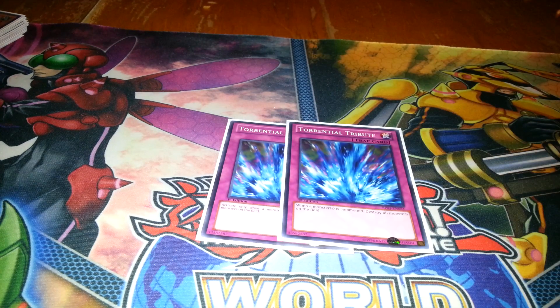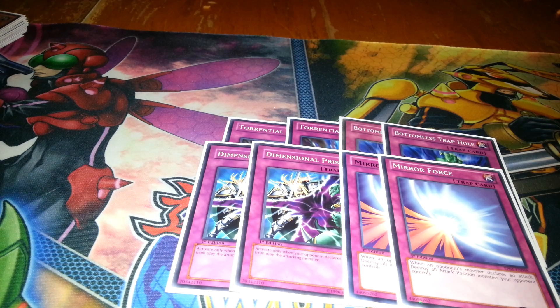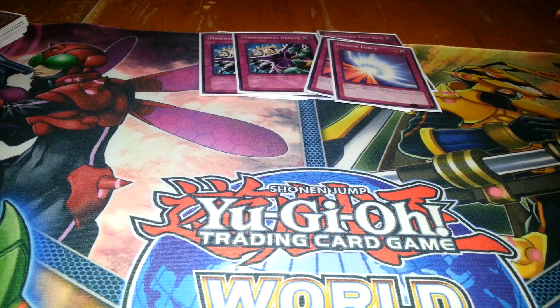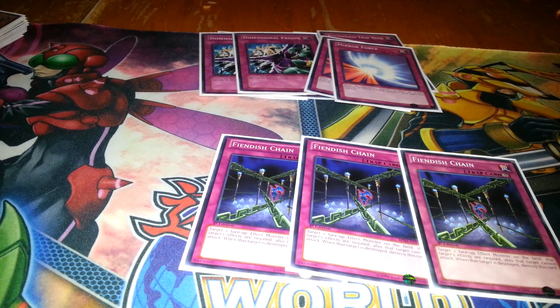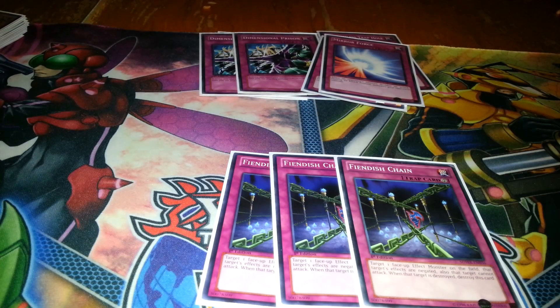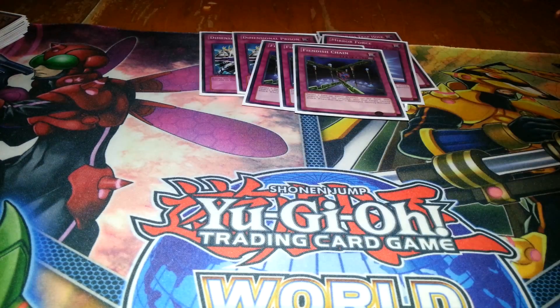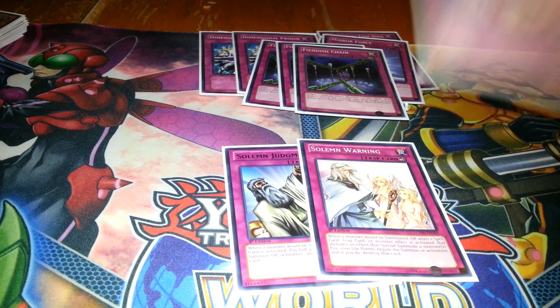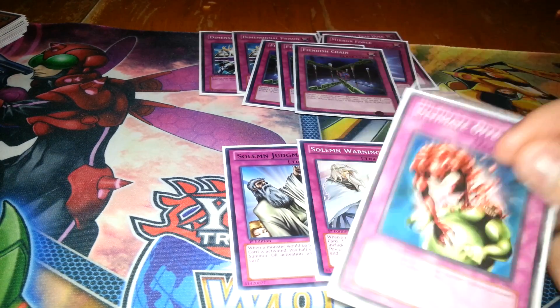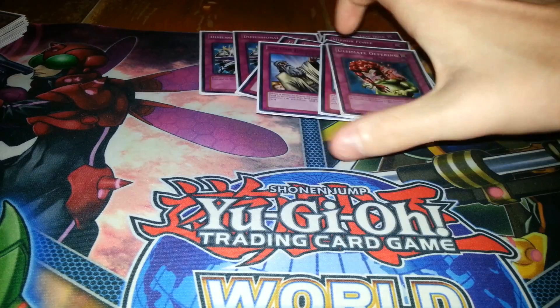Under the traps: 2 Torrentials, 2 Bottomless, 2 Deep Prison, 2 Mirror Force — pretty standard in most trap-heavy decks. I also play Triple Fiend Chain. I've come to love this card; I was playing 2 but 3 is fantastic. I absolutely love it — stopping your opponent's monster effects is so important in this game. I would play Valelrs but I really like Phoenix Chain; the fact that it stops the attack as well is phenomenal. Next up we have Warning, Judgment, and Ultimate Offering. If I have Ultimate Offering and it resolves and they don't have an out to it, I will win the game — no doubt.